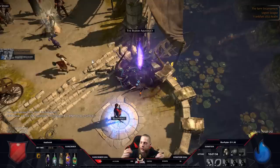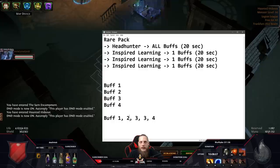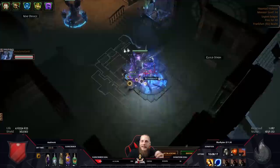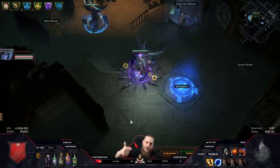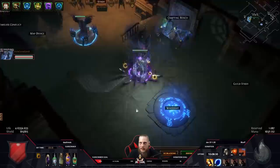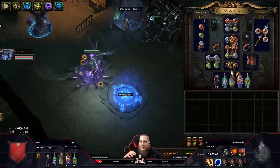We have three Inspired Learnings, meaning we steal three times the buffs. So killing one pack with four buffs gives you a big pile of buffs. These buffs can be damage, area of effect, Soul Eater, attack speed, energy shield, life - every single buff that exists in the game you can steal with this Headhunter combination. Headhunter is the main thing; this is a build actually built around Headhunter.